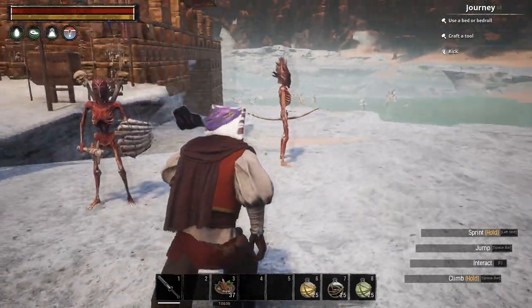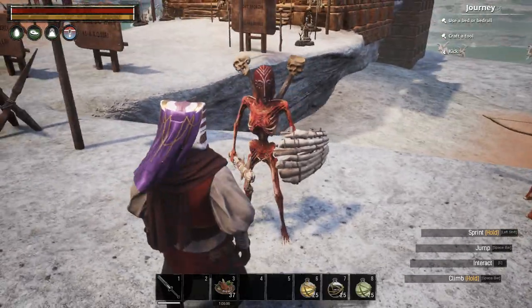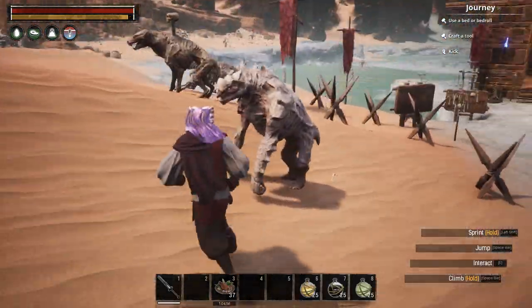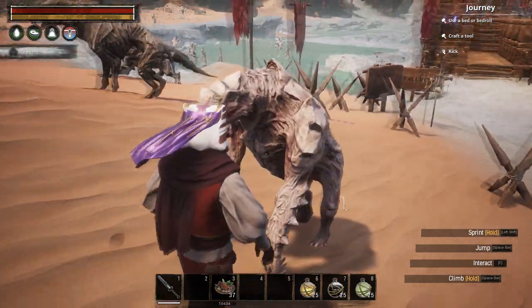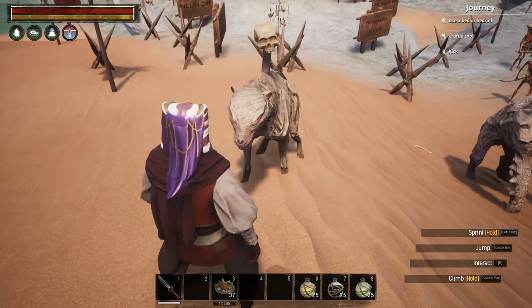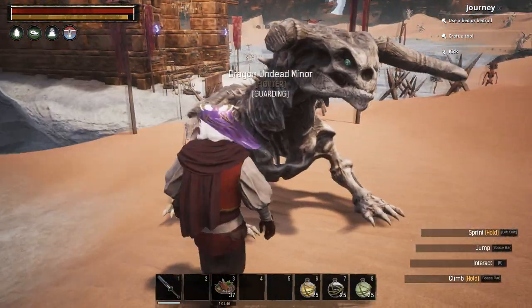Here's the lineup. You've got the Archer, the Warrior, then you've got the Cupper, which is like an Undead Shaleback basically. You've got an Undead Hyena and you've got a small Undead Dragon.